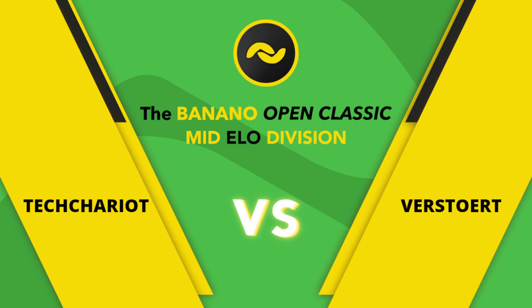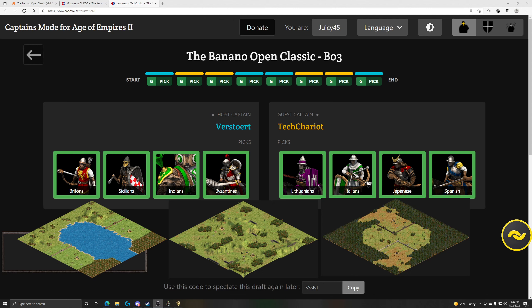Apologies about that. This will be Tech Chariot against Verstort here in set number 2. The civ draft and home maps are available on your screens. We have Verstort with Arena Cove or Banana Cove, and Tech Chariot with Monkey Jungle Arena. Game 1 is Arabia, for clearly what are two clowns.